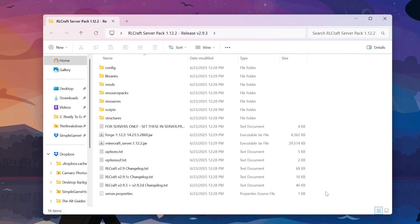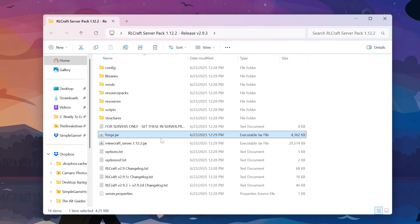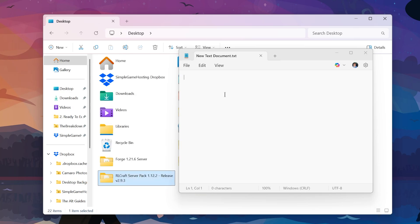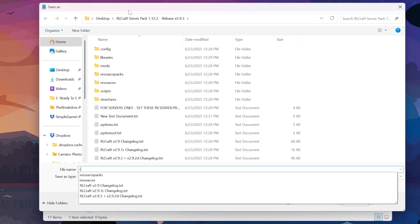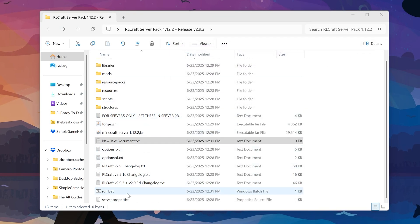To start this server we need to make a run.bat file. First find the Forge file in the folder, right-click, rename it to simply 'forge.jar.' Then go to the video description and find the code for a 4GB or 6GB server - that's the amount of RAM your server will have. I'd recommend at least 6 gigabytes for modded servers. Right-click in the folder, create a new text document, open it, paste in the code from the description. You can change the RAM value to 8 gigabytes if desired. Then go to File > Save As, save it as 'run.bat' with file type set to All Files.